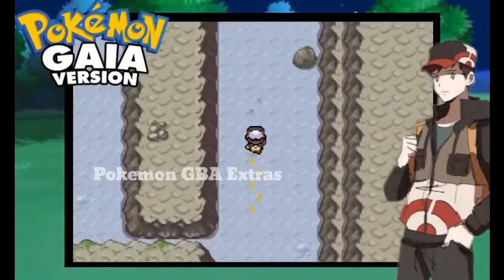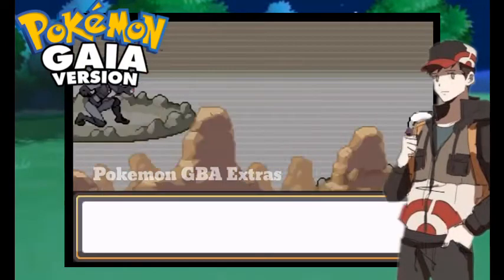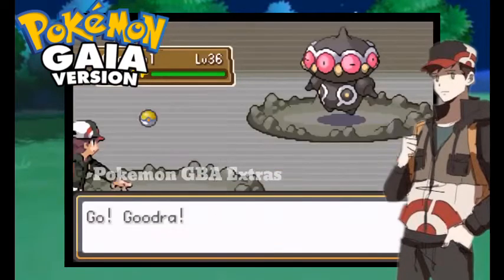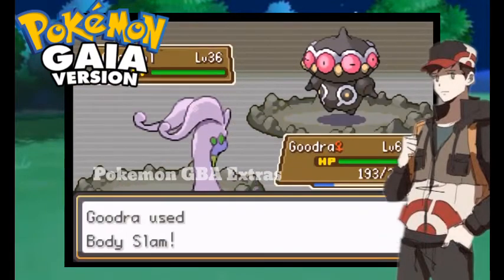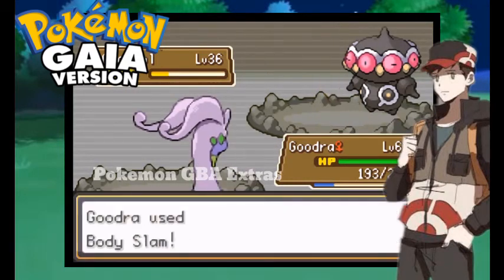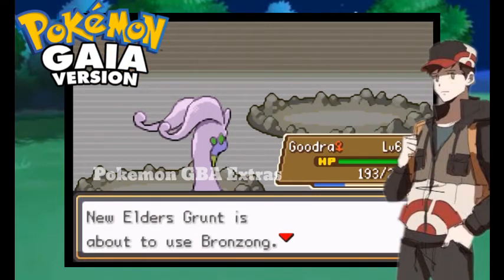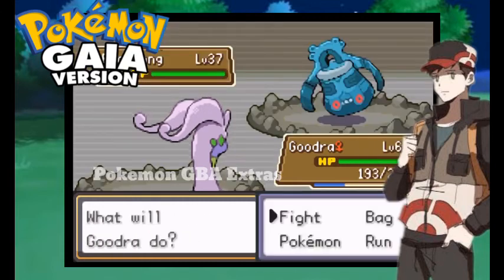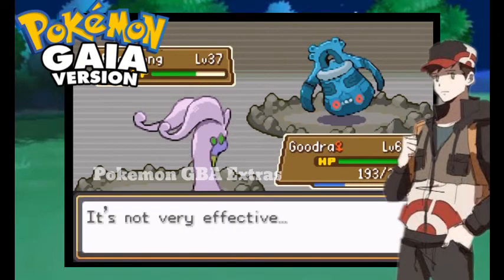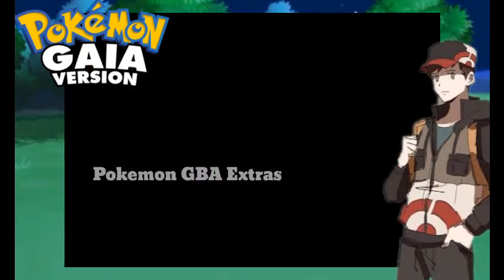Here comes another one, third in a row. Cosmic Power — okay, the opponent used Cosmic Power. Next Pokemon coming. Brown Zone — oh, it's paralyzed. I'm going to use Mud or a critical hit. Good, that's what I need.